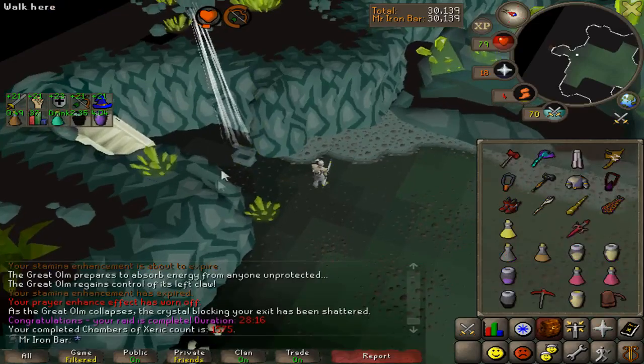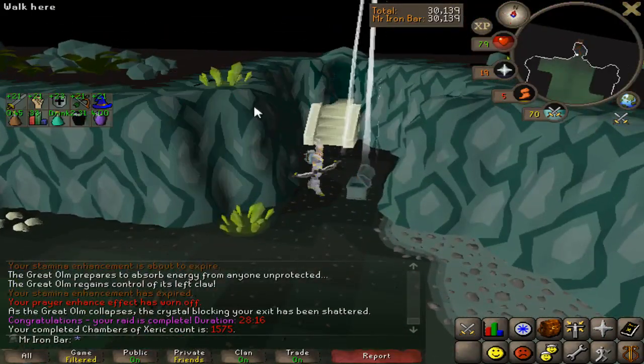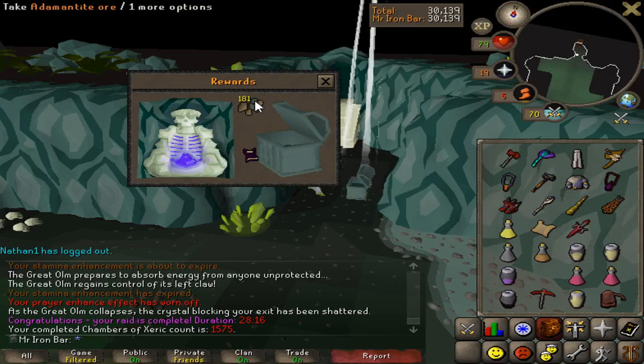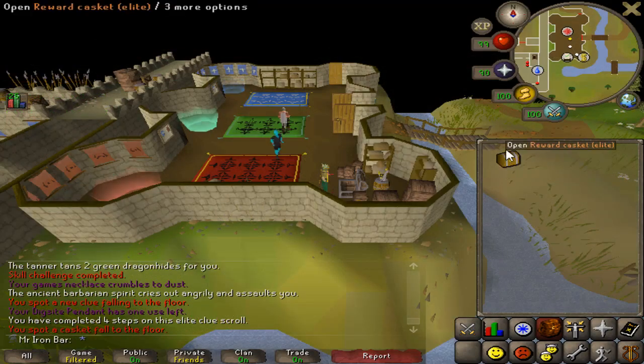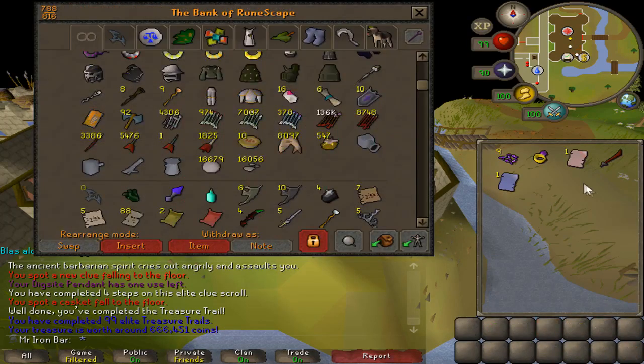You know, I'm known for my pet RNG but not for my... oh, an elite clue scroll. Straight fresh from Cerberus — here we go. Oh my god, two pages! I haven't gotten two pages in a while. 666K — seriously, just from the pages.